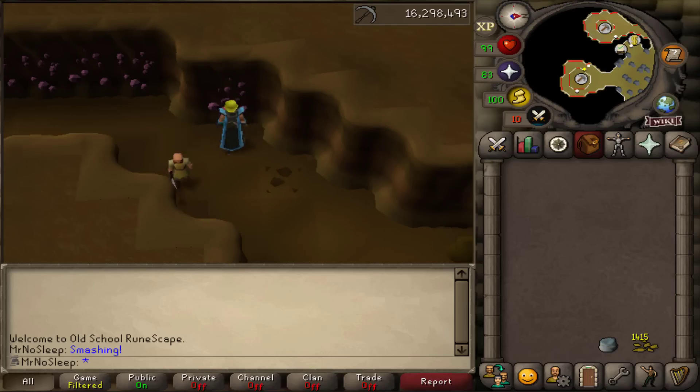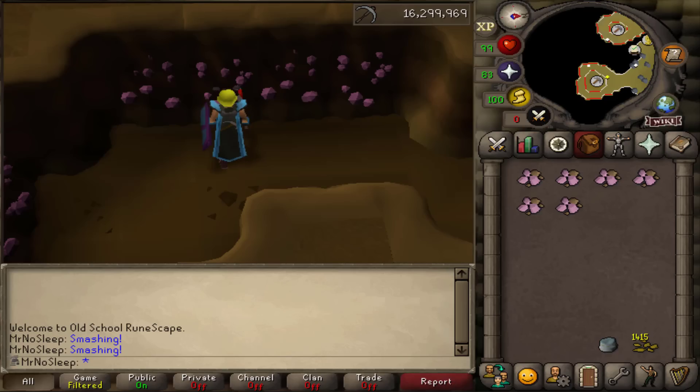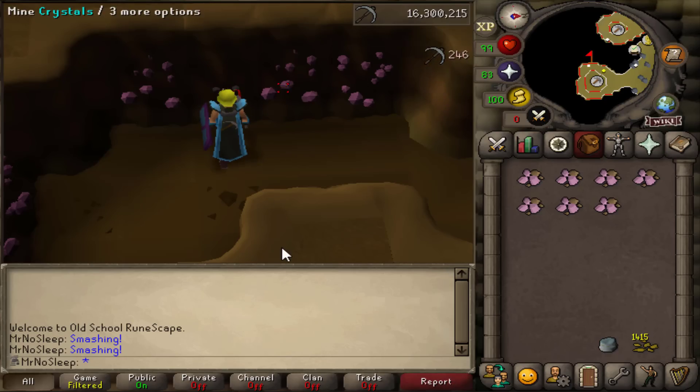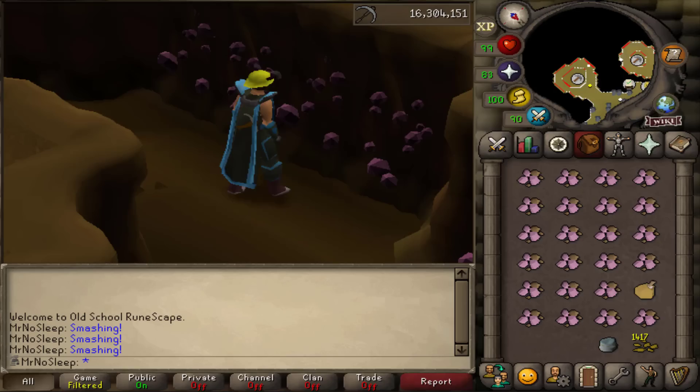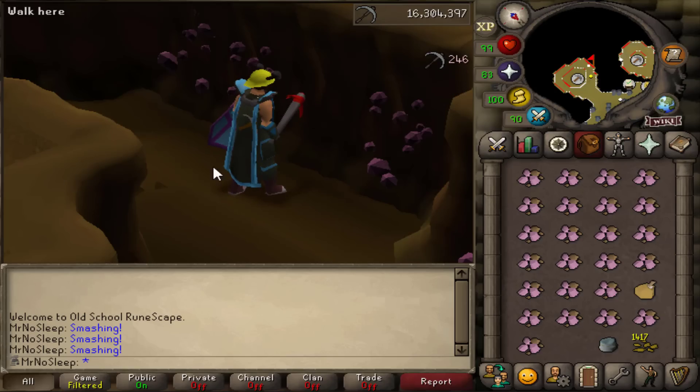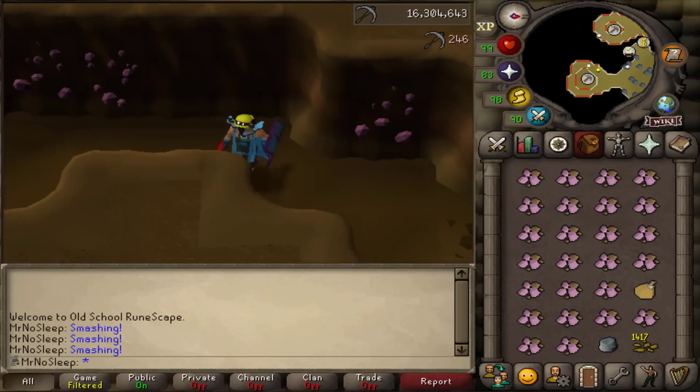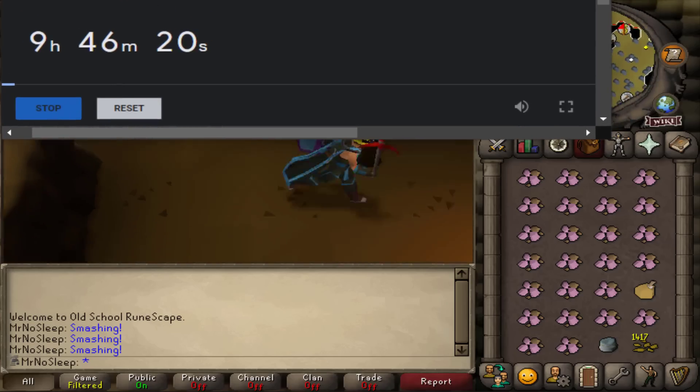The prospector set looks fashionable and gives a 2.5% additional mining XP boost, so that's why I went with that. I've already received the rock golem pet about four times from amethyst, so that was not the goal for this video. The goal was to see how much GP I can net in a time span of 10 hours.